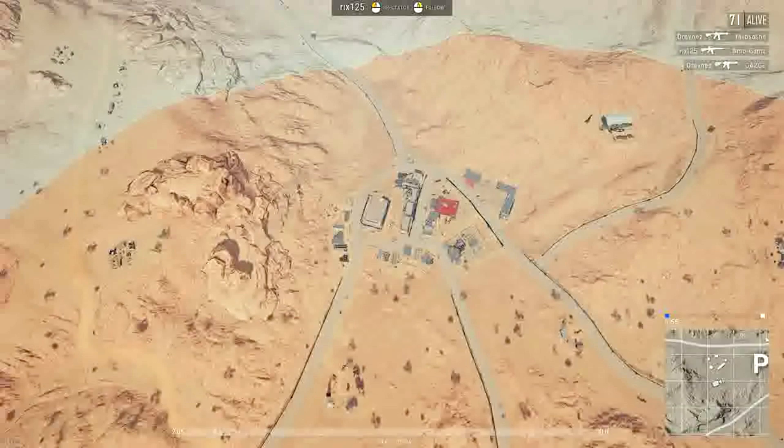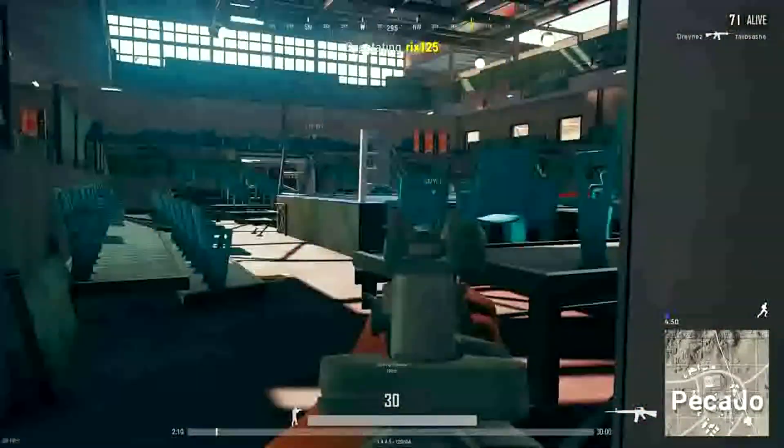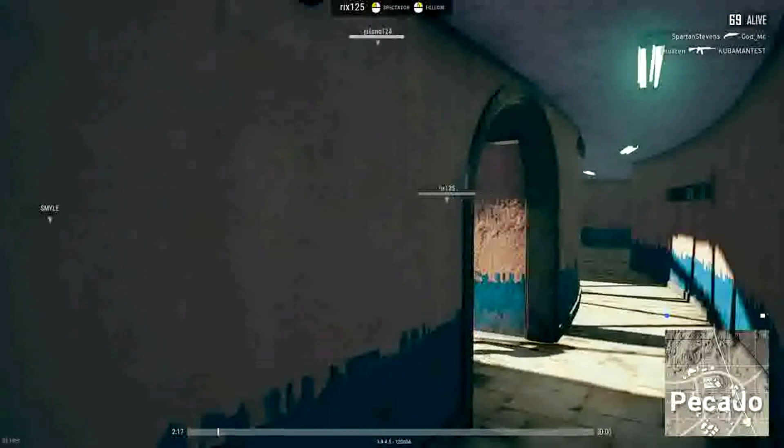When you're pointing at a player you can left or right click to spectate or follow that player respectively. While viewing that player, C or right click will follow them in third person, while V or left click will spectate them in first person.